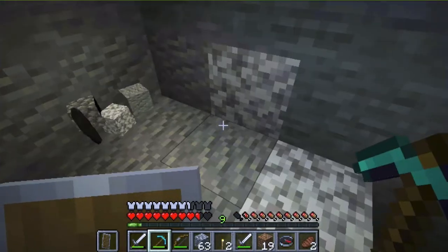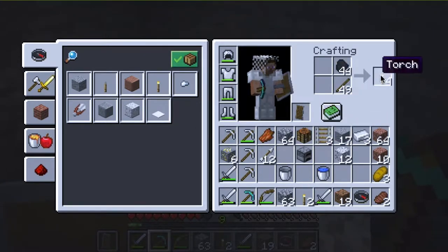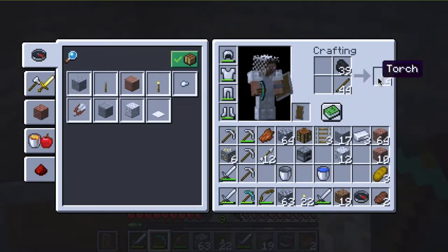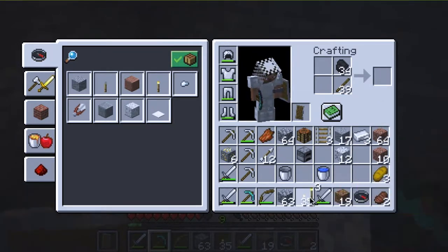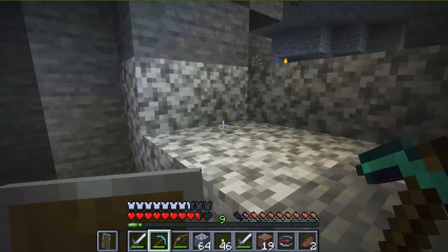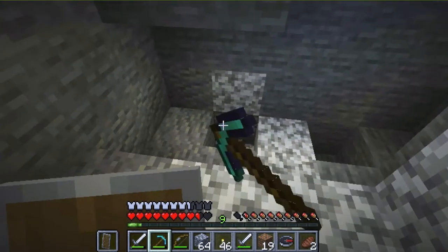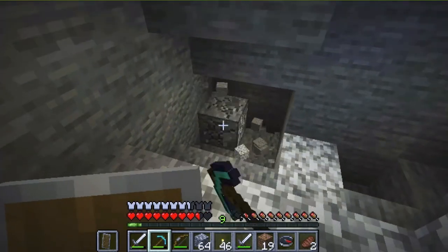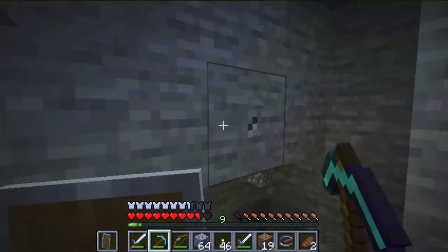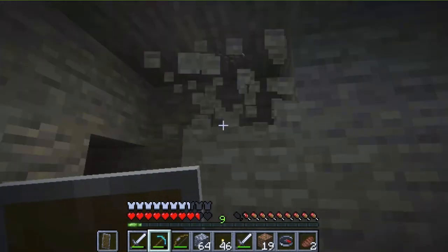I'm gonna make some more torches because I'm a little low on them. I am really close to you. I'm gonna keep digging here — this is the level to be at. Where are you? I'm almost there. There's gotta be some diamond around here, I think I just have to mine it. Oh wait I see you! I can see your name tag and it's really close. I'm gonna keep digging this area.